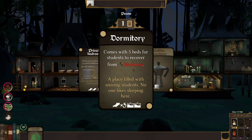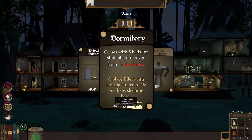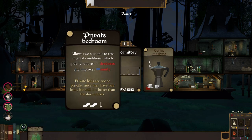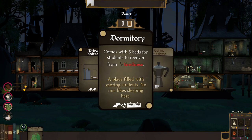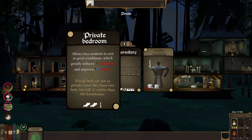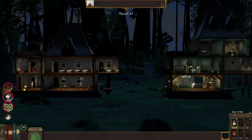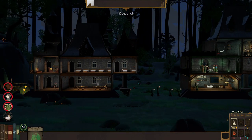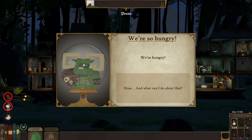Can I get a private bedroom or a dorm? The private bedroom allows two students to get some good rest. The dorm has five beds and gives us some decorations we can put in — like a chest. Here's a coffee machine we can put in a room as well. I've got a dormitory and I'll take the power item. Infernal Wing — students who reach level four in demonology and three in necromancy get infernal wings. There's also a prison and a statue.